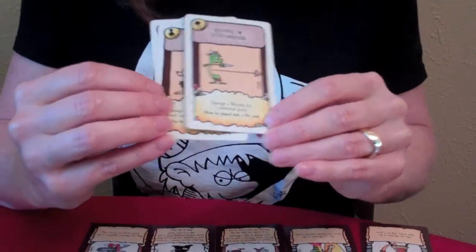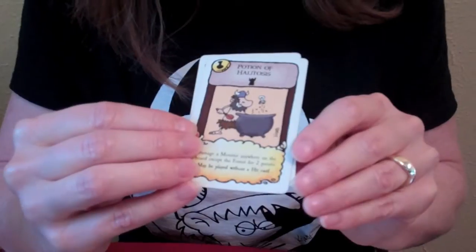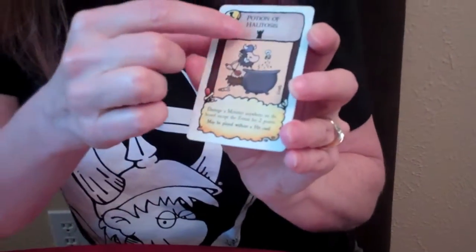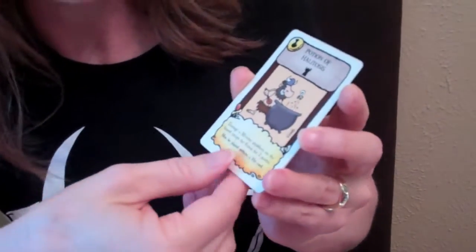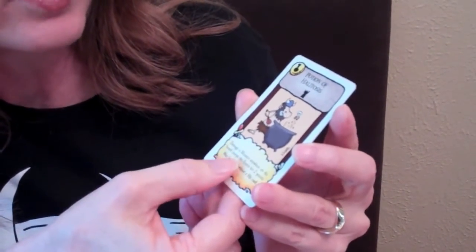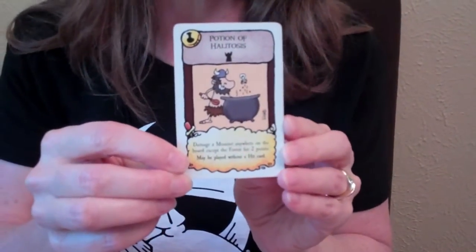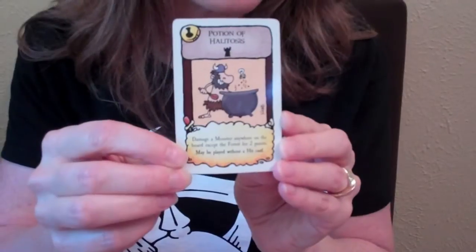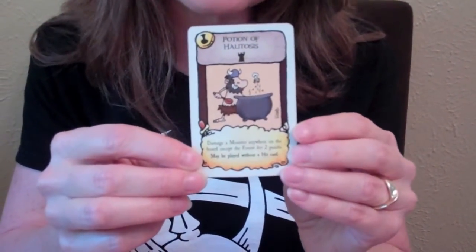Next are potions. Here's the Potion of Halitosis — you can see from the castle icon that it's effective in the castle ring. You can use it to damage a monster anywhere on the board except the forest for two points of damage. The nice thing about potions is you do not have to use hit cards with them, so it's a way of getting extra damage on monsters.